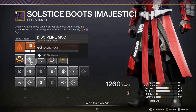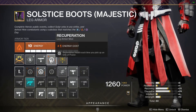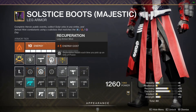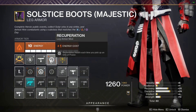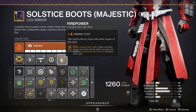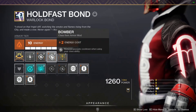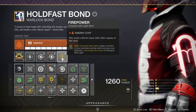On my legs, we got a Discipline mod, Shotgun Scavenger, and Recuperation — replenishing health each time you pick up an Orb of Power. This week's Nightfall has orbs of light drop when you kill enemies, so paired with Recuperation I should have a lot of health coming back. And we got another Firepower mod. On my Warlock bond, we got minor Discipline mods, double Bomber mods — casting my rift gives me a nice chunk of grenade energy — and another Firepower mod.